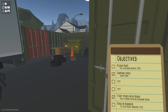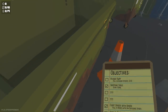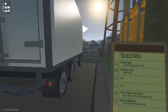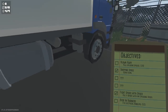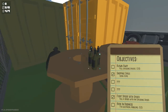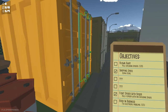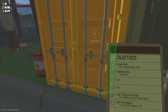Head outside and take a right towards the dumpsters. Inside the left side dumpster there's going to be a battery — be careful because if you explode that barrel nearby the battery will go flying. On the right side of the truck, on the ground next to the tire, there's another battery. Behind the yellow container there's another battery. Head around to the front of the yellow container and if you have enough spider kills you can open the door — inside are more cheese puff flavors.